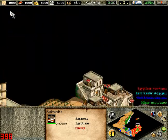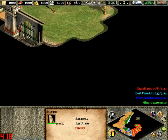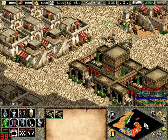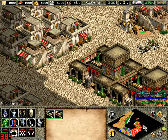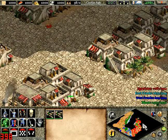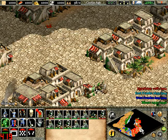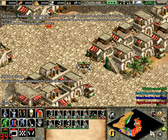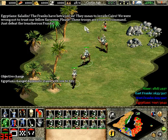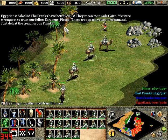There's a slight change in the music there — I just had to pause it quickly. My Scorpions are doing alright. These Franks are here, and if you send your Scorpions here they will take a while to get through, so I'll send my Man-at-Arms as well. Saladin, the Franks have betrayed us — they mean to invade Cairo. We were wrong not to trust our fellow Saracens. These troops are yours to command — just defeat the treacherous Franks. Will do.